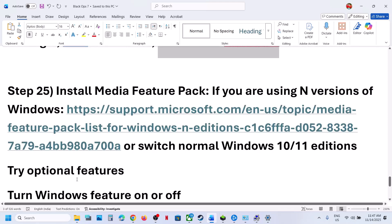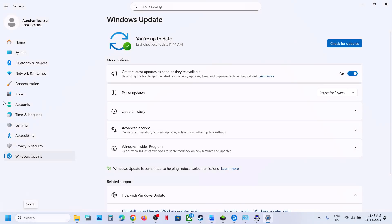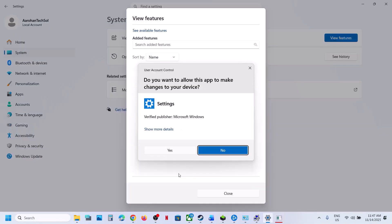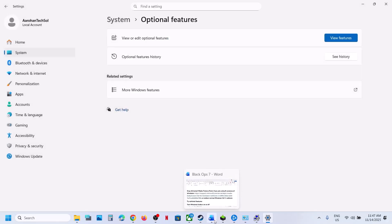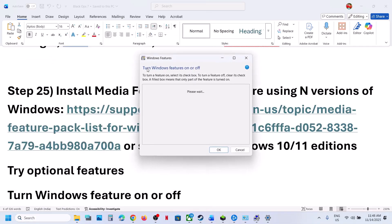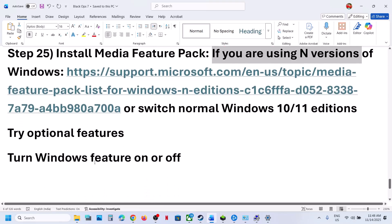Install the Media Feature Pack. This step applies only if you are using Windows 10 N Edition or Windows 11 N Edition. Open Windows Settings, go to System, scroll down, and click on Optional Features. Click View Features, type Media Feature Pack, put a check on it, click Next, and install it. Restart your computer and check. You can also type Turn Windows Features On or Off in the search box, click on it, and if Media Feature Pack is unchecked, put a check on it, install it, restart your computer, and check.